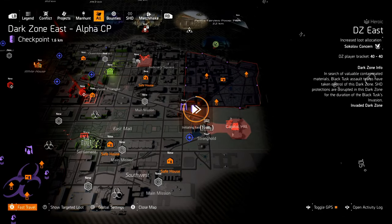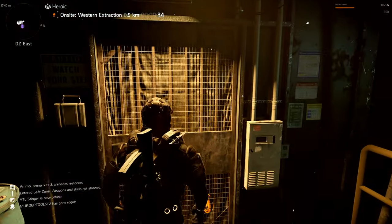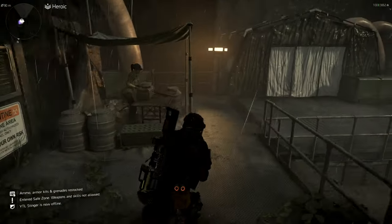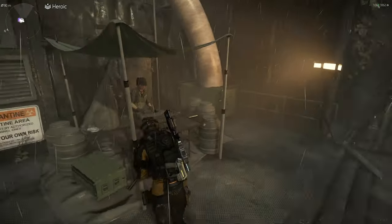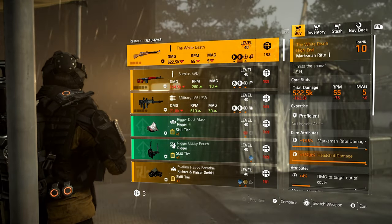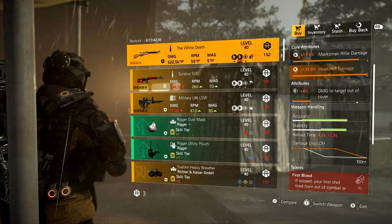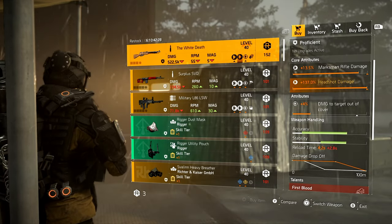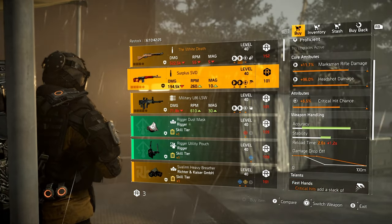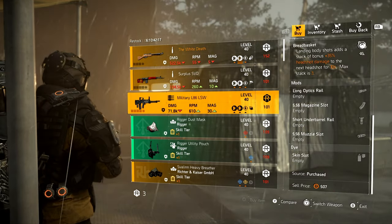DZ East - remember, go to the alpha checkpoint and not the main entrance so you don't have to run through the entire courtyard. Starting with the White Death - this is the named Marksman Rifle with maxed out Headshot, comes with Damage to Targets Out of Cover. That's really low though. You could reroll the First Blood for whatever talent you want, keep the Damage to Targets Out of Cover, and then just optimize it. Then a Surplus SVD with Crit Chance and Fast Hands, and a Military L86 with Crit Chance and Breadbasket.